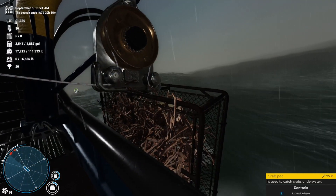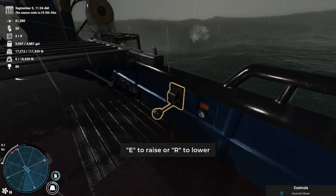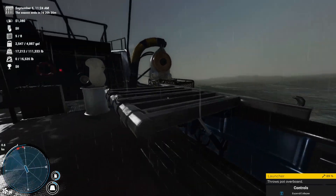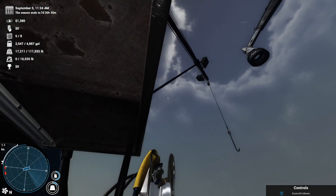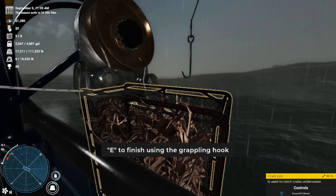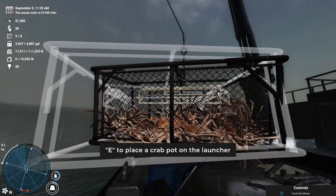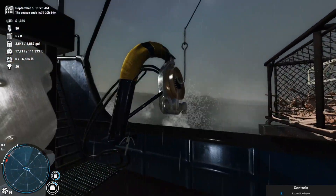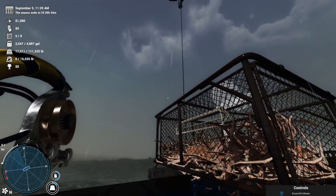Now we get the crab to the side of the boat, and we have to get it over to the launcher. That's one other thing you can do before pulling pots up — get the launcher into the neutral position. So now we have to come over here and lower the winch hook — you'll see it coming down from above. We grab the hook, put it on the pot, drag it over to the ghost image, press E to place the crab on the launcher, and you're good to go. I recommend you hit the Q button to let go of that hook and leave it.